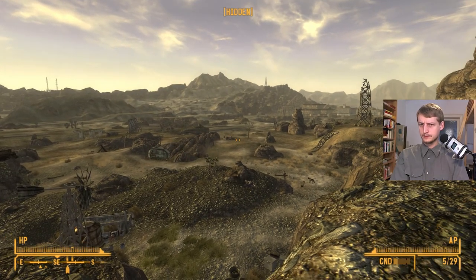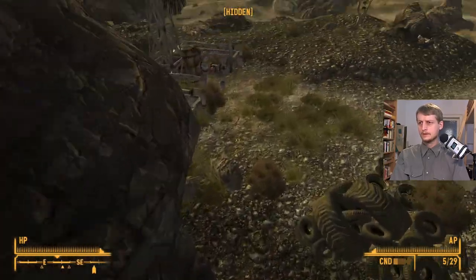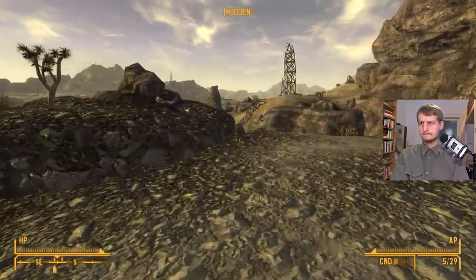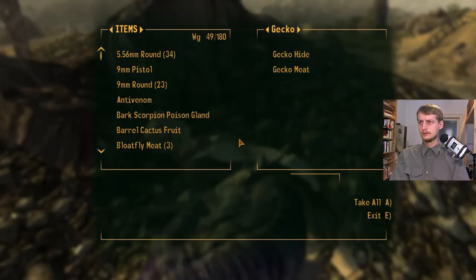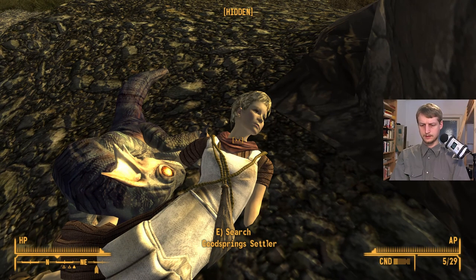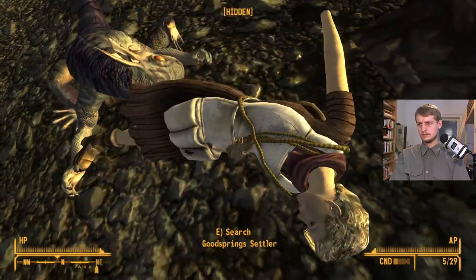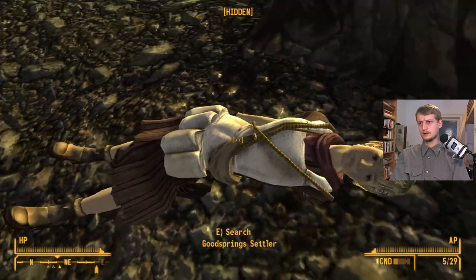Somebody's running there, do you see it? Lots of gecko meat. Who is this? Somebody died here. Who are you, lady? It's a young girl, isn't it? It's a child basically. Settler.